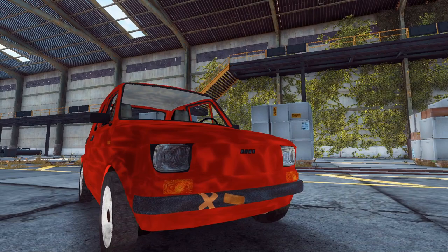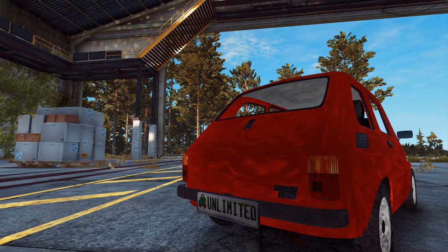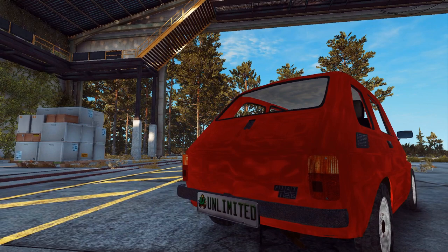And last up we have the Fiat 126. I chose this car because it's the funny car that Dane Potts has. Enjoy the Nugget!